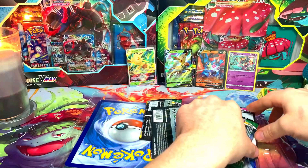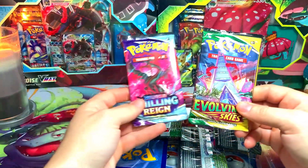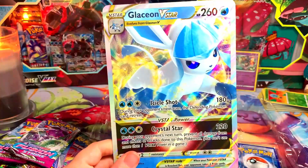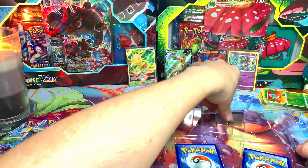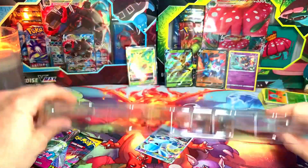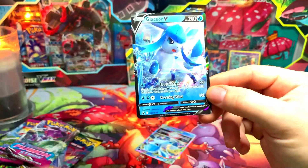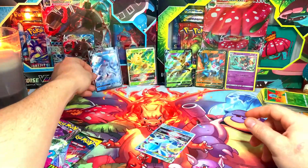The Glaceon V-Star box has the same assortment of booster packs — Evolving Skies, Chilling Reign, another Evolving Skies, and two Fusion Strikes. The jumbo Glaceon V-Star is textured as well, pretty cool. Don't want to forget the V-Star token. And again you get a Glaceon V promo — we'll sleeve that one up and set it in the back.